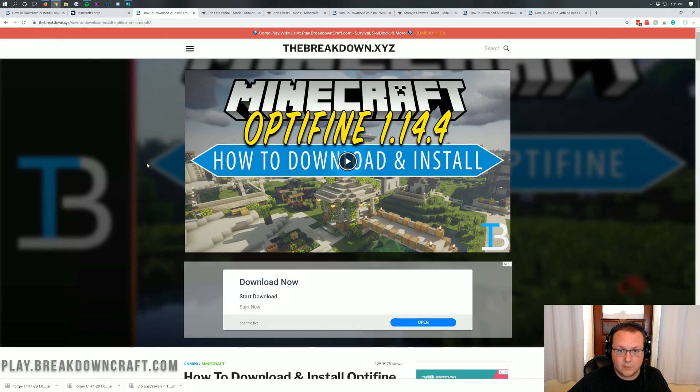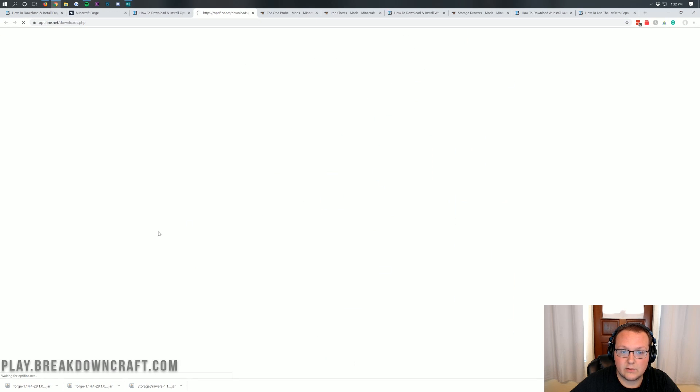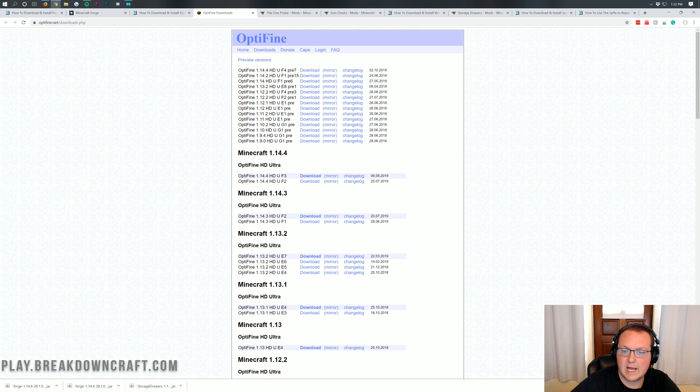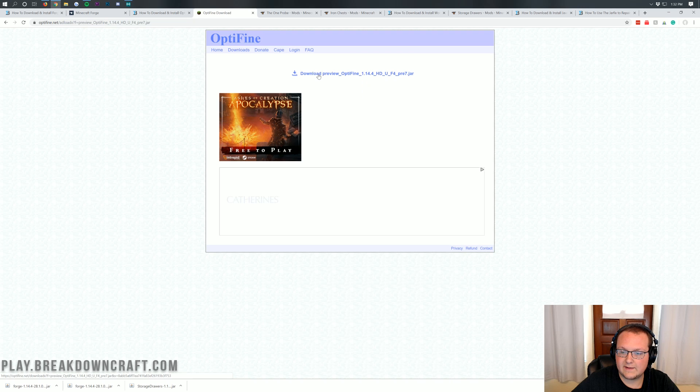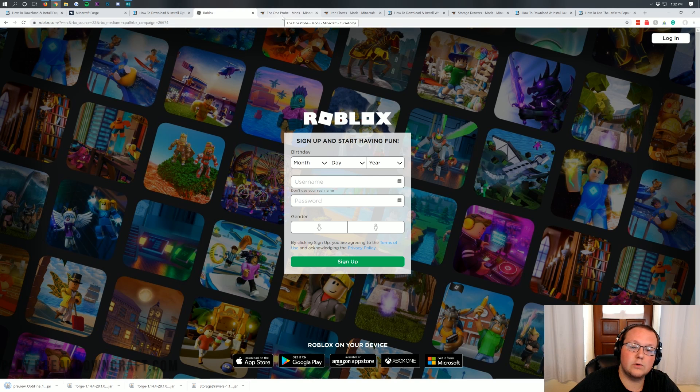The first mod we're going to be installing is Optifine, and all of these are linked in the description down below. Optifine does have a dedicated tutorial on our website. However, you're installing Optifine a bit differently here. Once you're on the page, just click the green Download Optifine button. For Optifine, we actually need to make sure we're using a preview version, because only version F4 and higher of Optifine is compatible with Forge. The F3 version is the most recent stable version, so we have to use the F4 version, which is under previews. Go ahead and click Mirror, then click the Download Preview Optifine button, and keep or save it.